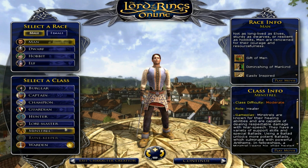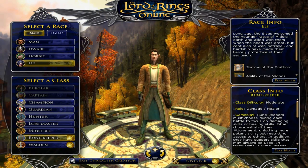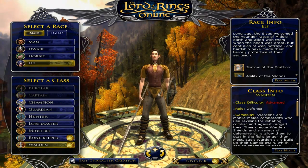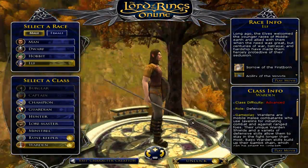And then you have the minstrel, who is your healer. He uses song, because music is a big part of Tolkien's books. Then you have the runekeeper, one of the advanced classes — they do both damage and healing, but you have to choose during each fight whether you're focusing on healing or damage, and depending on what you choose, it opens up new moves for that side. And the other one is the warden, another tank character who uses javelins at range.